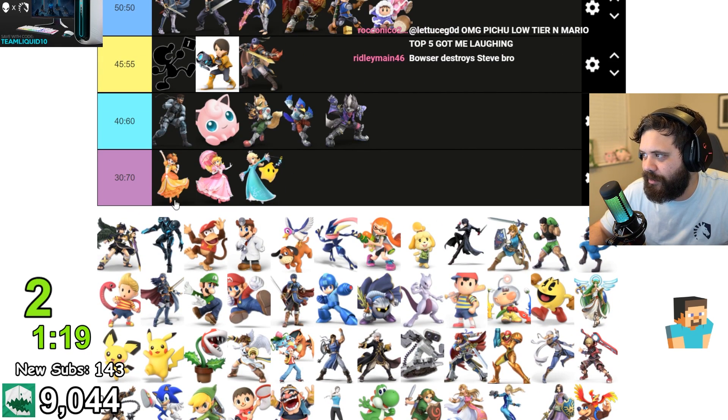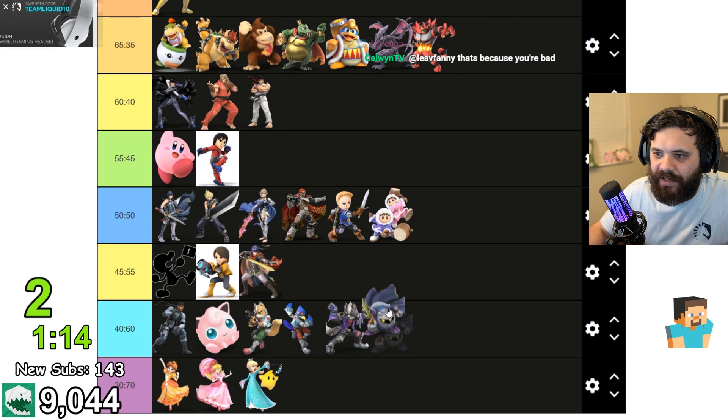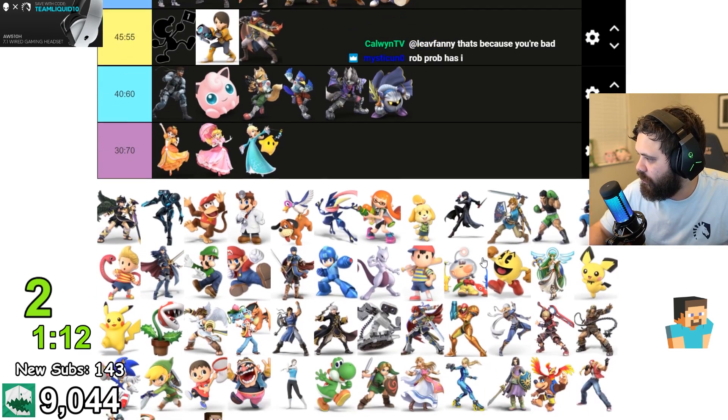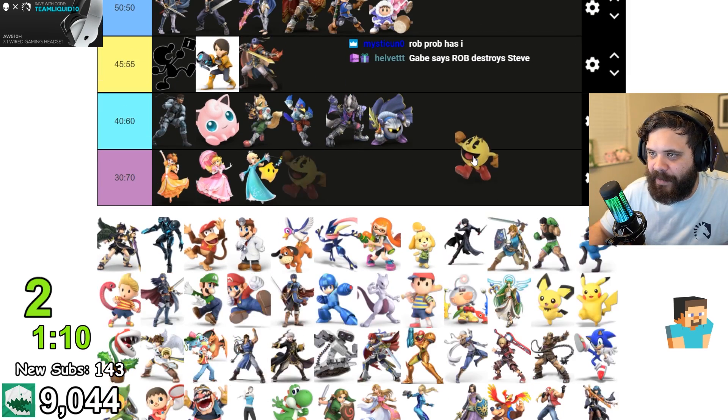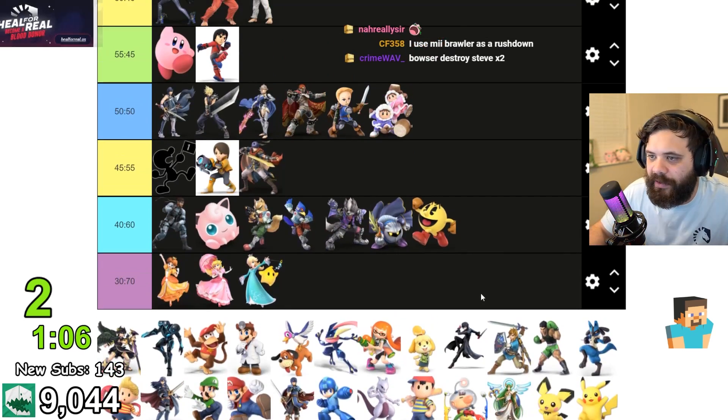Rosalina is the worst matchup, you can see a trend here. Meta Knight — small, oppressive, rushdown — I could see Meta Knight being a definite nuisance, putting him in that tier too. Pac-Man same category. I think ROB probably wrecks Steve.